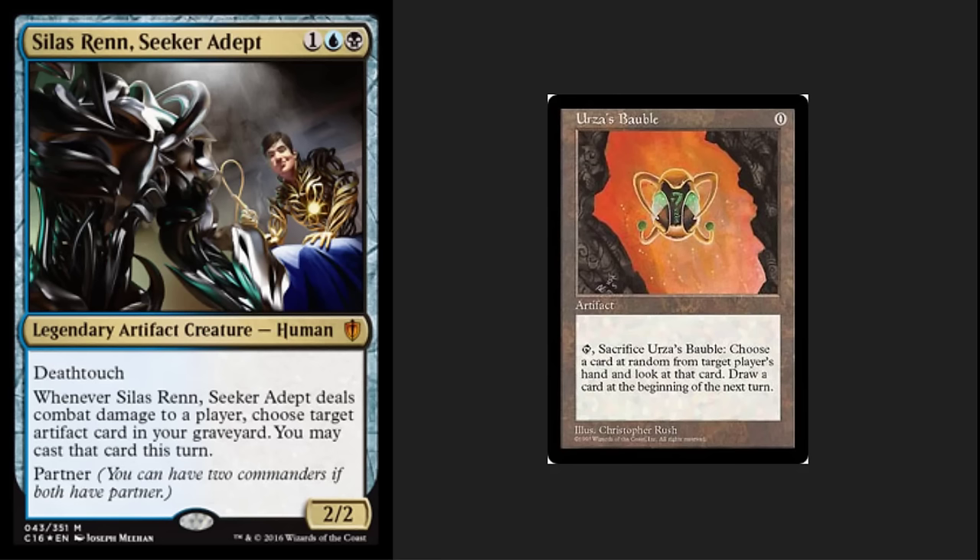We also have this partner ability — you can have two commanders if both have partner. This is a really cool ability. I'm curious to see how it plays out, but it could allow you access to other cards. I'm very curious to see how this works.